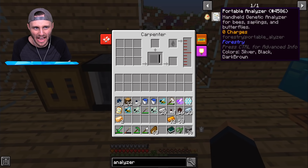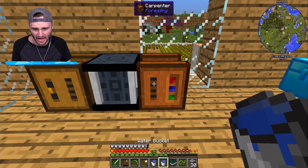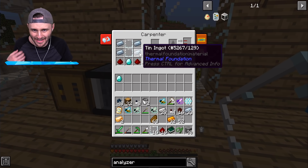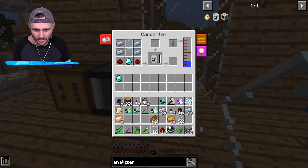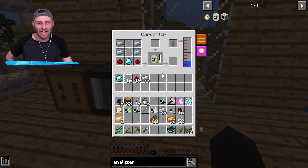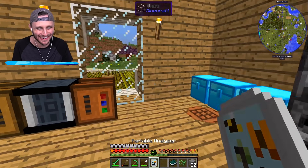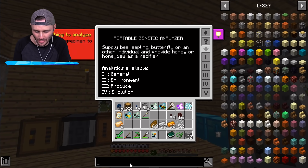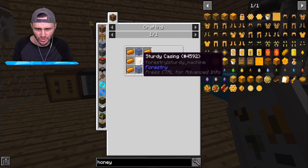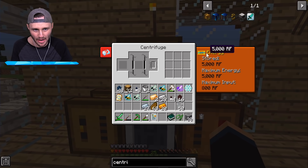We got the sturdy casing and the carpenter — it has power. We're gonna carpenter things and squeeze things. Now in the carpenter we need a portable analyzer: tin, glass, redstone, diamond, and two buckets of water. We got three diamonds, got some glass panes and tin — there it goes, it's working! It's crafting right now. We're about to get an analyzer — like a portable toilet, I mean the portable analyzer. We got some analyzing to do! Now I need a centrifuge — another sturdy casing, dab, and there we go. Centrifuge — it's got power.